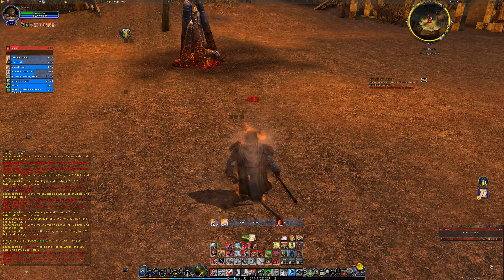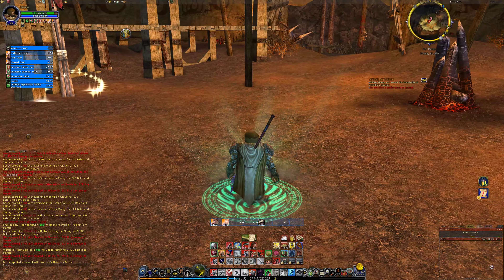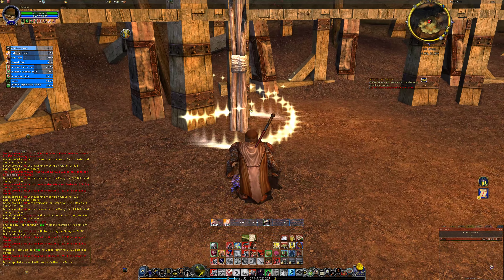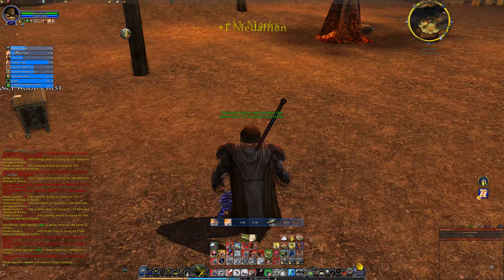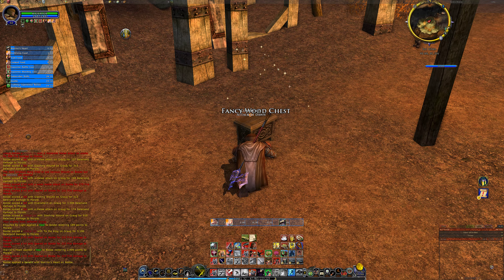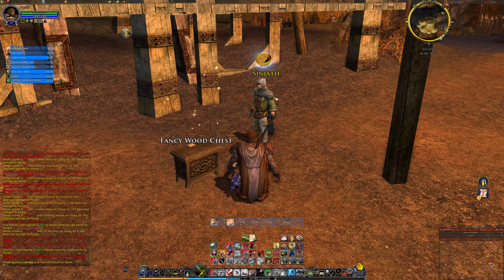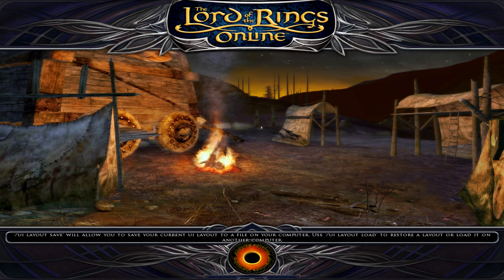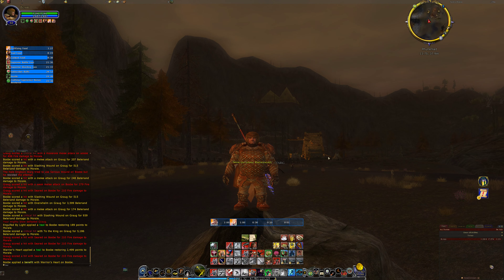I've got an extra heal here if I need it — Warrior's Heart — which just gives me back the morale. I've got that queued as a key press but don't really need it. Doing this on-level is fairly straightforward. I could do a much harder version with the sword and board that sustains itself a lot better, but that's really all you need to run a Guardian — easy to play, on level.